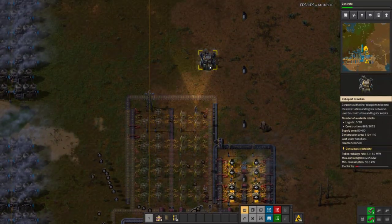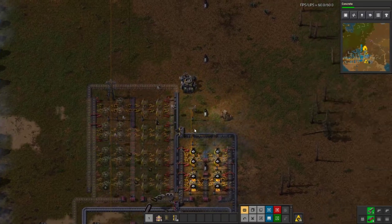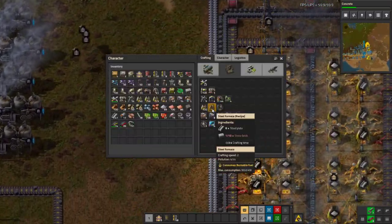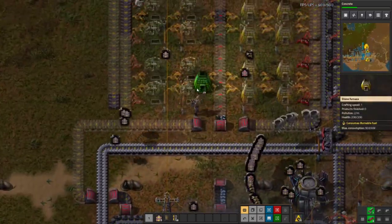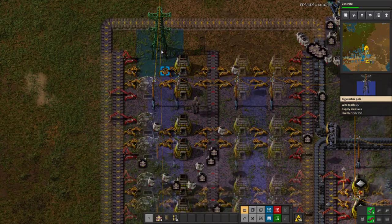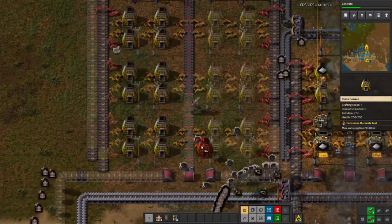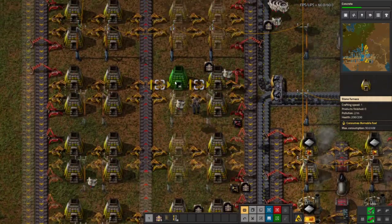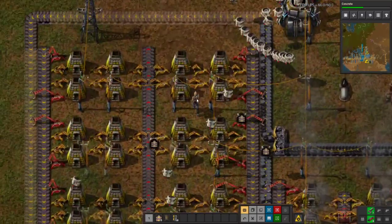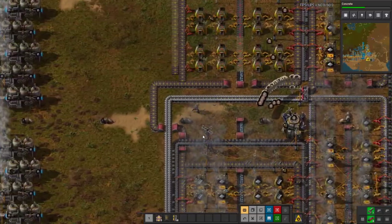If you have a big logistics zone where you have logistics bots hanging out all the time, or for some reason you have construction bots always going in the same area, then you might want to add a bunch of roboports. But for my sake, this area is going to get set up once and then nobody will ever be here again for construction bots — it'll be set and forget.